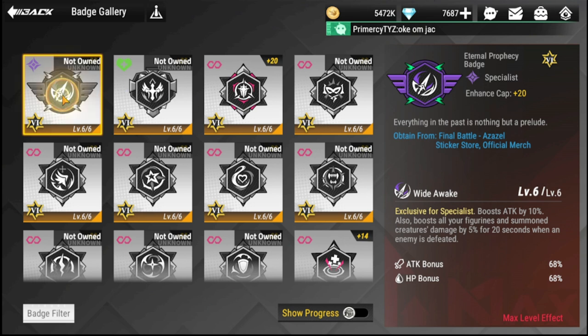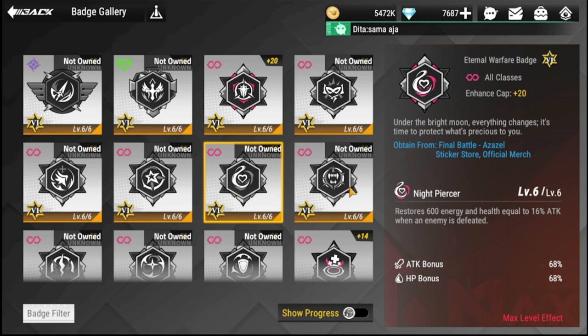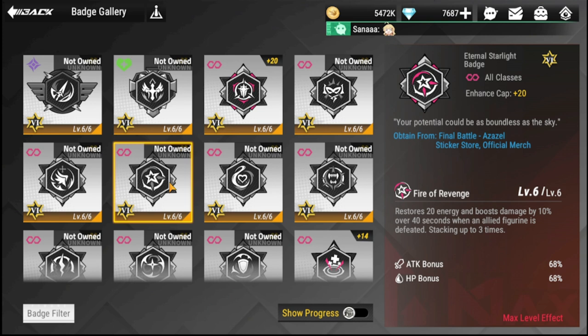The Eternal Prophecy Badge can only be equipped to a Specialist. It boosts the Specialist's attack by 10 and boosts all your figurines' and summon creatures' damage by 5% for 20 seconds when an enemy is defeated. This badge is particularly suited to Harriet, since she has summons.